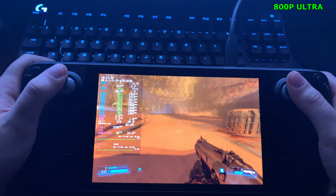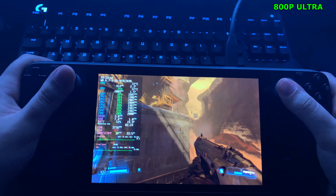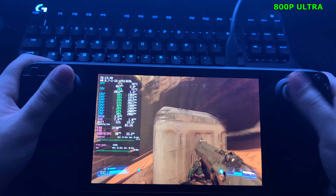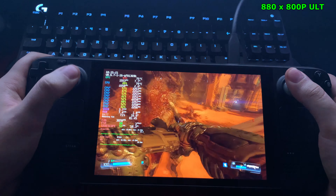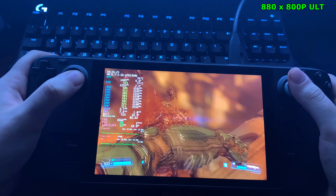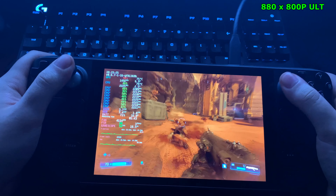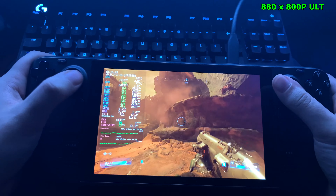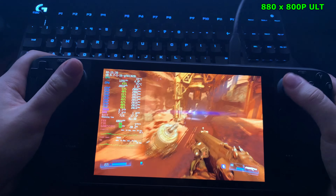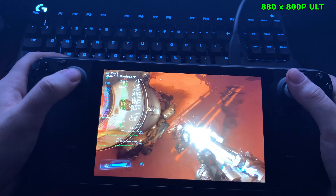Especially after playing at 50 to 60fps, coming down to 30 just feels pretty awful. If you've already played on the Switch, that mostly runs at 30fps, so it's the same feel. We're playing the game at 880 by 800 now using FSR — the game still looks pretty good, no real blurriness. The game is very fast-paced so it's hard to focus on the small details. FPS is sitting in the 40s and 50s, so it's not a huge improvement, but it gives some extra GPU headroom.